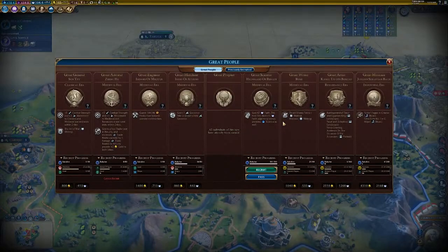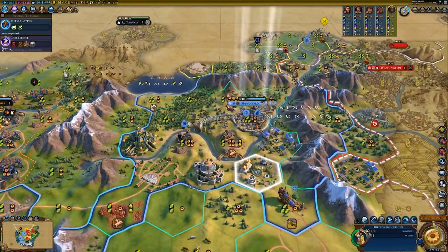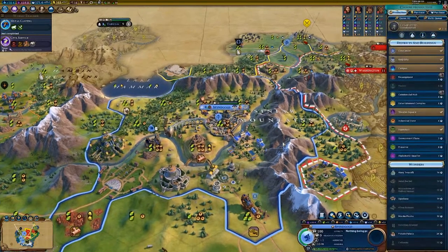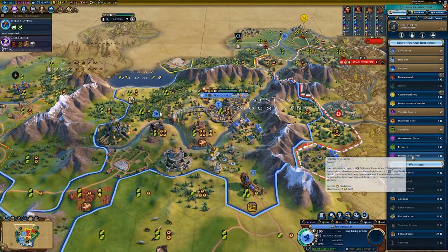Their unique building is the Palgum, which replaces the watermill. You do not receive the plus one food, and it does not provide plus one food to bonus resources for farms. However, it does provide two production per turn, up from one. It also provides one housing and plus one food for all land tiles worked by the city adjacent to a source of fresh water, which feeds into your start bias towards rivers.